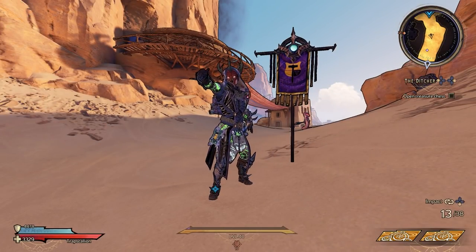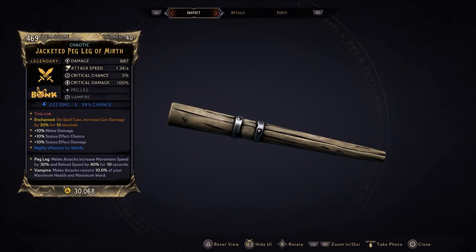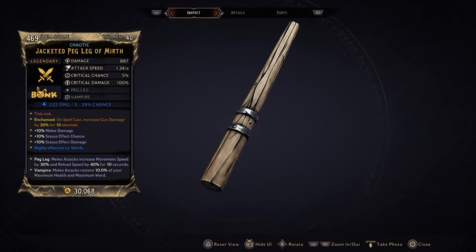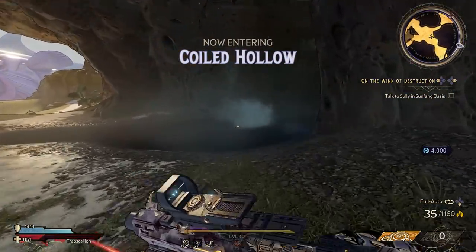What's going on guys, Killer Six bringing you episode 10 of my legendary items guide for Wonderlands. Today we're taking a look at a legendary melee weapon: the Peg Leg. The Peg Leg is manufactured by Bonk, which is one of the melee weapon manufacturers in Wonderlands. This weapon drops as a special drop from Le Chance in the Wargtooth Shallows map.